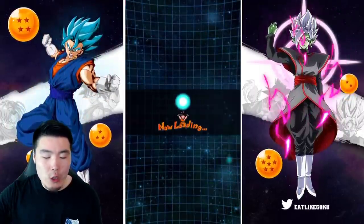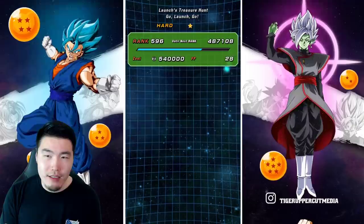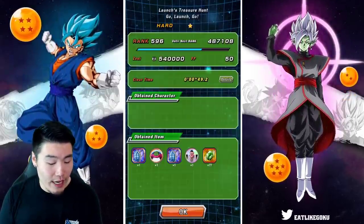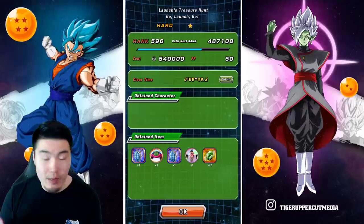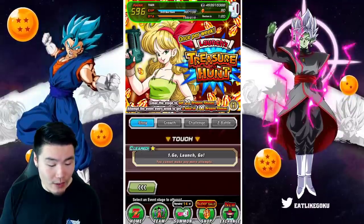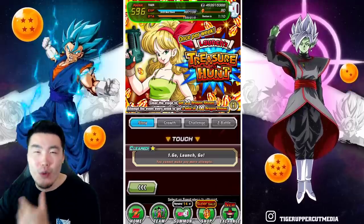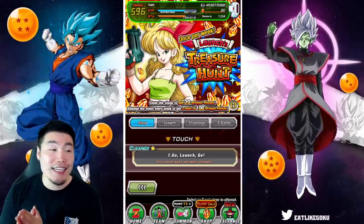We should see the stones pop up in a second — there it is. First clear reward: 20 Dragonstones acquired. We also got 77 gems, a couple of Awakening Medals, as well as some training items — some Turtle Shells, which are obviously some of the best training items available in the game. And that's it, guys — that is the event. Now it says you cannot make any more attempts, but next Sunday at 9 p.m. Pacific Standard Time it's going to reset and be available again. I clear it again for 20 more stones, then 20 more, then 20 more, then 20 more — until I get 100.